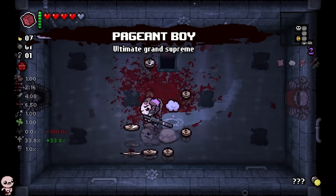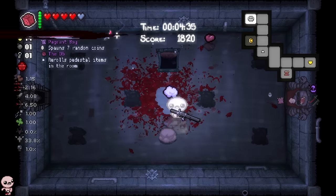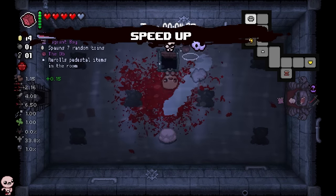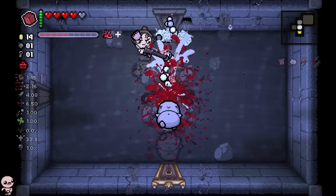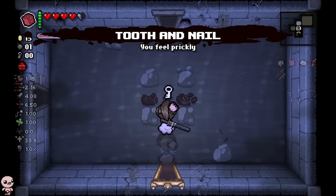We have blind, so I'm not going to devil deals. Absolutely not. Not checking my shop either because I'm blind. Speed up's cool — let's just go down. So we have an immediate treasure room right below us, you'd love to see it. I'll take damage on the way down because I'm lazy and don't want to wait.